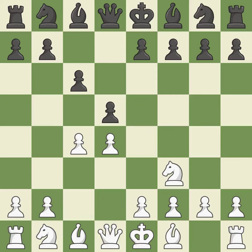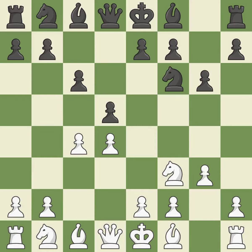The d4 pawn is safeguarded and under control thanks to nf3. nf6 controls the e4 square, advances the knight toward the center, and strengthens the d5 pawn. The light squared bishop is getting ready to be fianchettoed to g2, where it will take up residence on the long diagonal. The bishop is prepared to grow into a functional square.